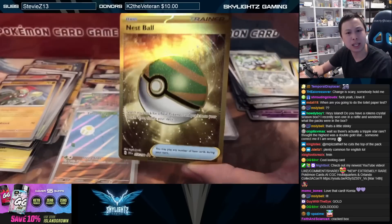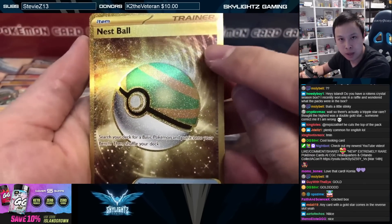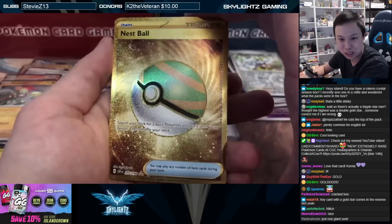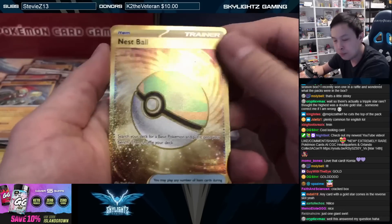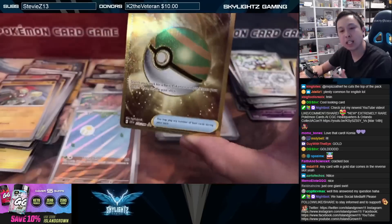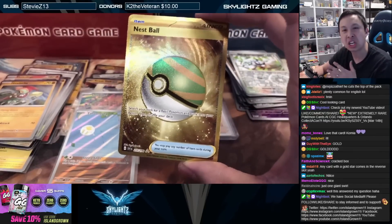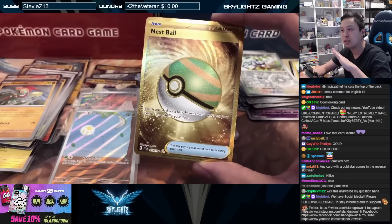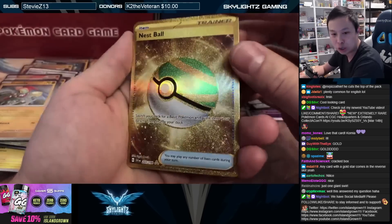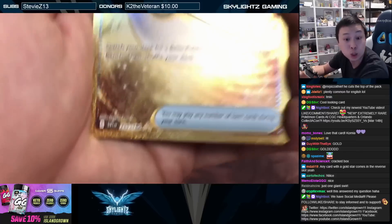Something interesting — it looks like the amount of texture we were used to from Sword and Shield is a little bit less. A lot of the gold cards and textured cards had a lot of texture on them in Sword and Shield, but it's dialed back here. This makes me feel like it's on the level of Sun and Moon gold cards — Sun and Moon didn't have as much texture. This feels like an in-between amount of texture. But look at that sparkle — nice!